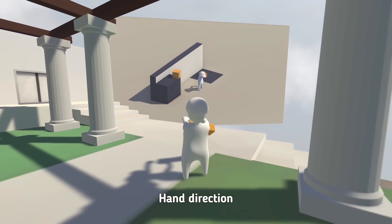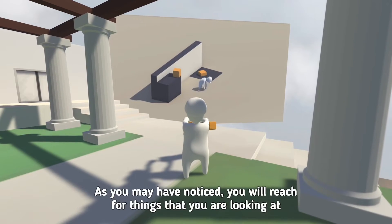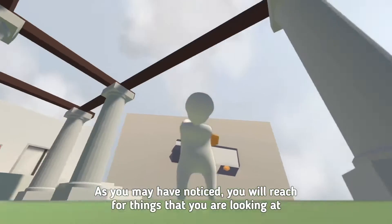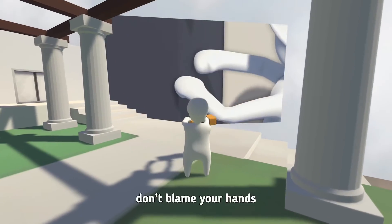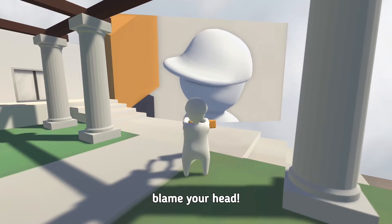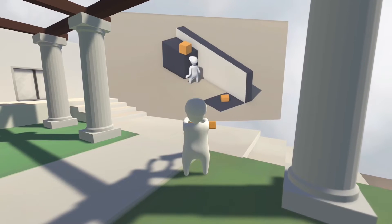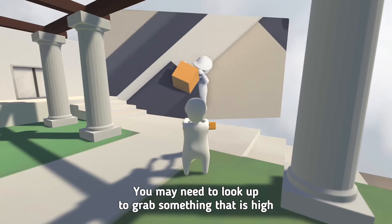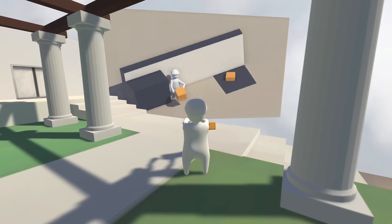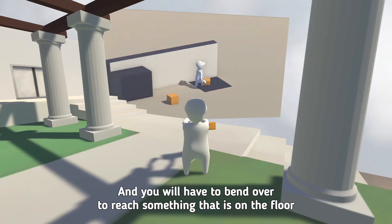Hand direction. As you may have noticed, you will reach for things that you're looking at. If you can't grab something or push a button, don't blame your hands — blame your head. You may need to look up to grab something that is high, and you will have to bend over to reach something that is on the floor.